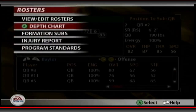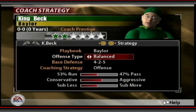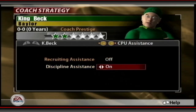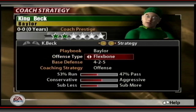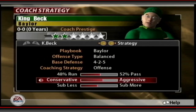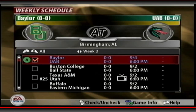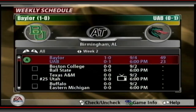No injuries in the report — perfect. Setting our strategy: offensive type is balanced, base defense is a 4-2-5. No recruiting class assistants — we'll do it all ourselves. Sticking with a balanced offense, leaning a little more conservative for now to pocket some wins. Defense is fine on conservative settings. Let's sim — Baylor smacks UAB 49 to 23! The Bears are off to a great start to the season!